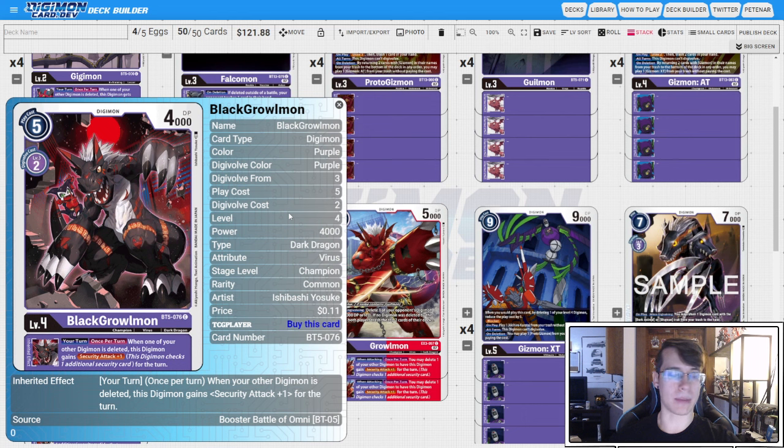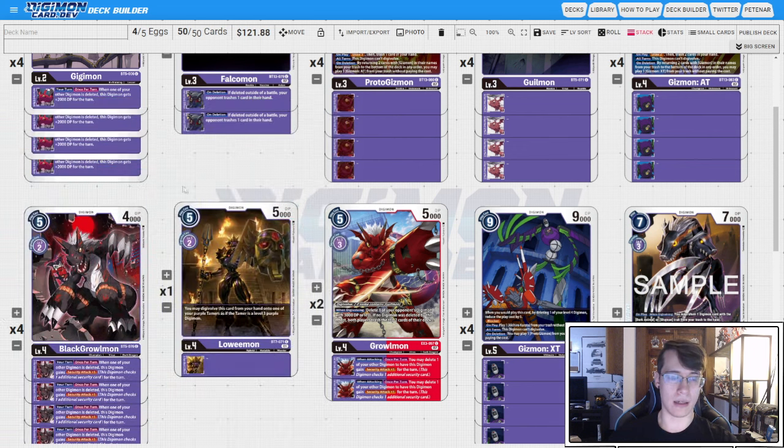Then we go four copies of BT5 Black Growlmon. This is one of the pieces I talked about needing for your OTK loop with the new Cerberusmon support — when one of your other Digimon is deleted, you gain Security +1. We're going to be deleting our Digimon a lot, so this is really good and essentially required for the deck.